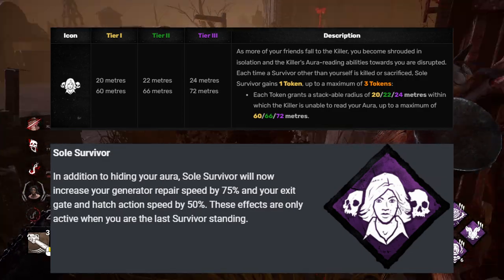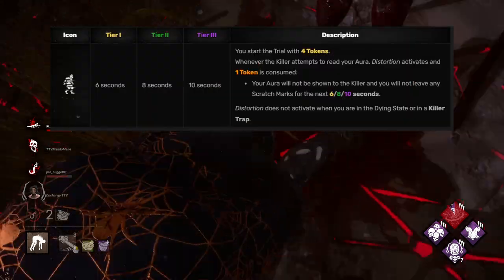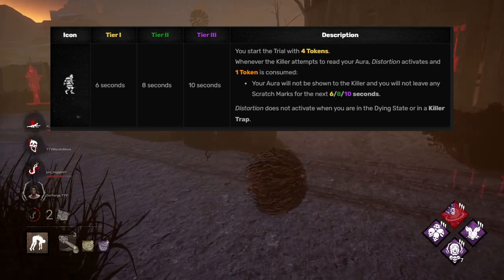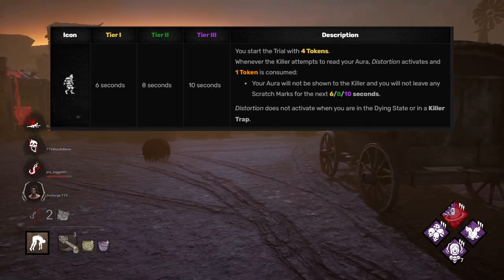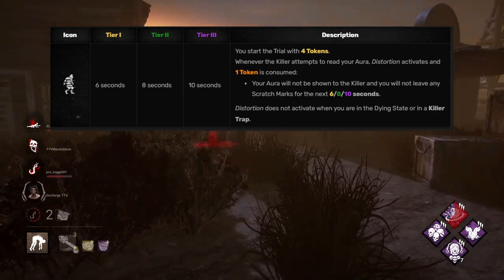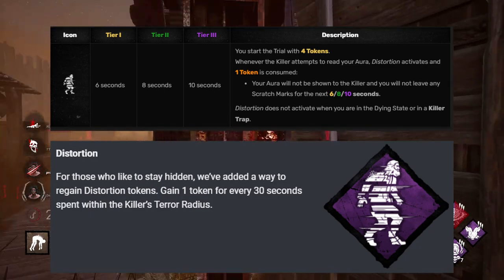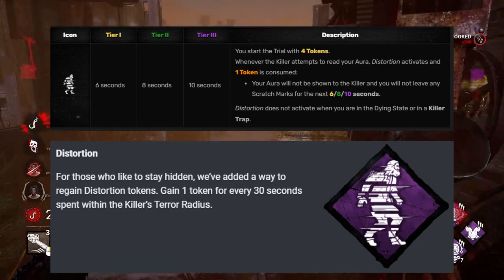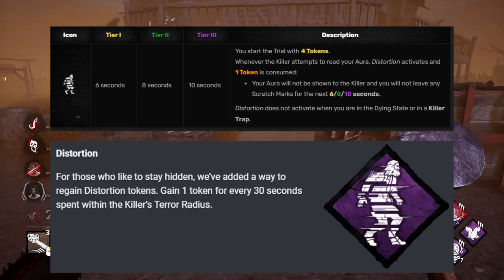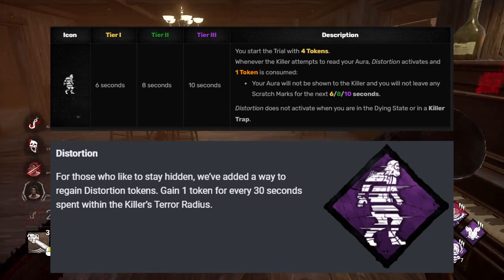Distortion is an interesting one. The way it works is you start the trial with four tokens, and each token — any time a killer would reveal your aura — you lose a token and they can't see your aura. Once those tokens are gone, that's it, you can't use Distortion anymore. What they're going to do is every 30 seconds you spend within the killer's terror radius, you will gain one token back so you can use Distortion again. I'm assuming that means sneaking around them and not necessarily in chase.